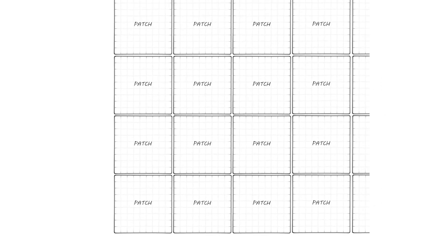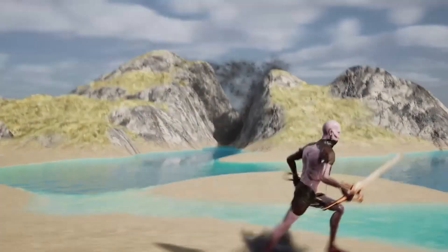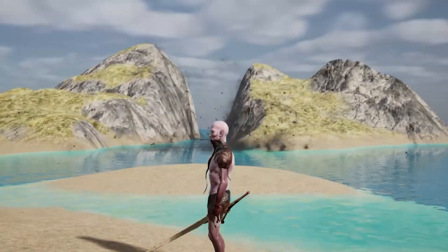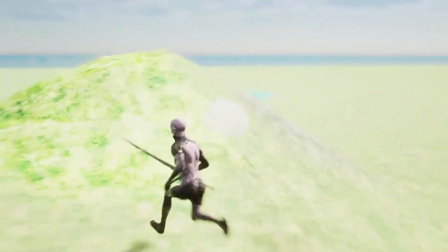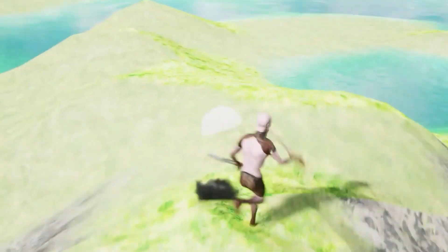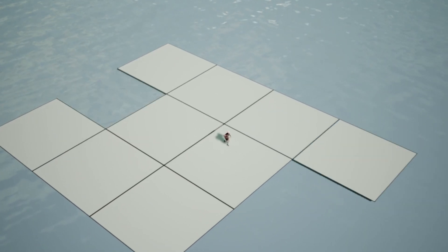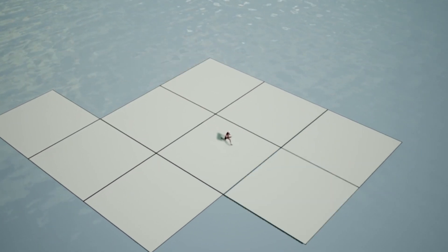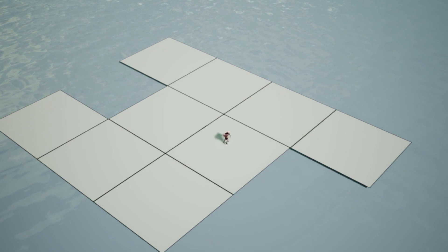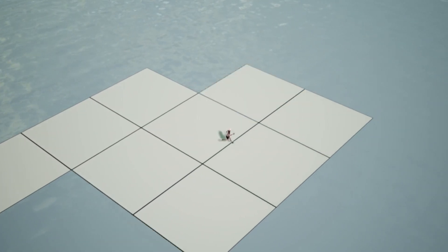In my previous devlog I created a simple landscape divided into smaller patches of terrain. This was fine for testing landscape deformation, but if I want players to explore a vast world I need a smarter system. I can't simply increase the number of patches to fit the world — that would kill performance. So I created a completely new system: a small grid of patches where every time the player steps onto a new patch, the furthest patches are relocated to fill new areas.